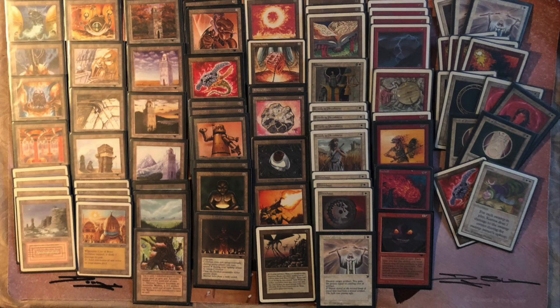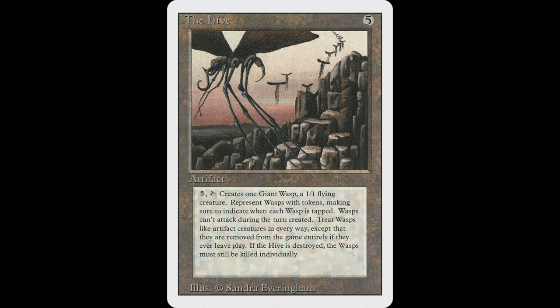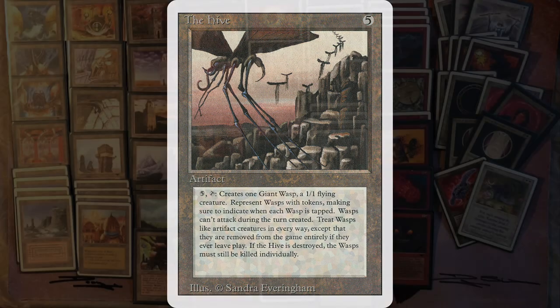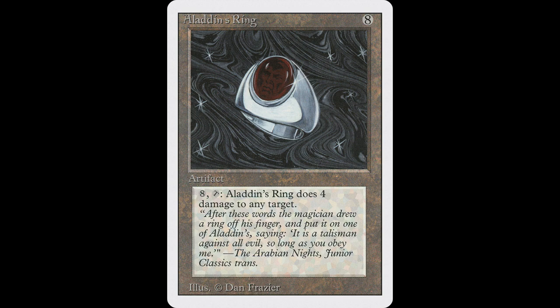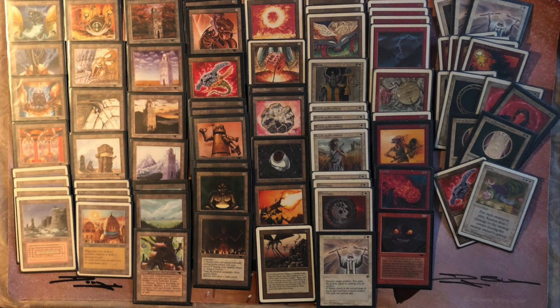Another card I think is really cool is the Hive. It's five to cast, and then you need to pay more mana to tap it — and all you get in return is a 1/1 flyer. This may seem pretty weak, but in old school it's not that bad, especially in Highlander formats where you have more time. In combination with Tron it could be pretty good. And then we also see another all-time favorite of mine: Aladdin's Ring. It's eight to cast, eight to use — so we're 16 mana in — and you deal four damage. At least it's recurring damage, so every turn you can deal four. But four damage doesn't even kill some creatures you see a lot in old school, like Shivan Dragon or Mahamoti Djinn.